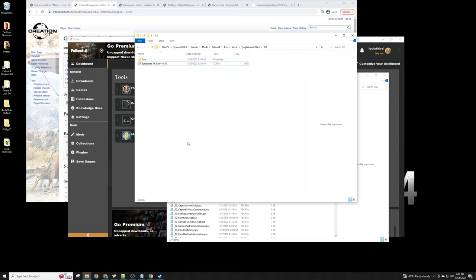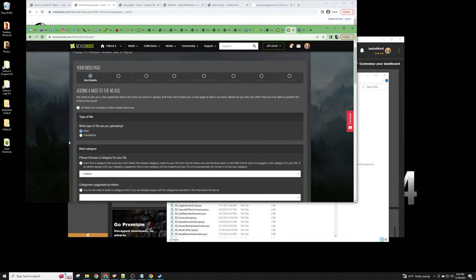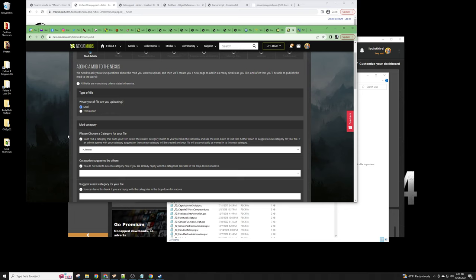Now we upload it. I'm opening a different browser tab where I'm logged into Nexus Mods. We go to 'Upload a Mod' — you have to create an account on Nexus Mods, which is out of scope for this tutorial. Once you have an account, click 'Upload a Mod' and you have to fill out a lot of information about what kind of mod it is and what it does. I'll pause while I fill that out.